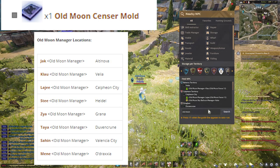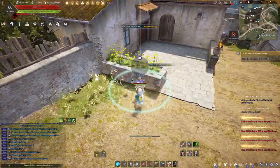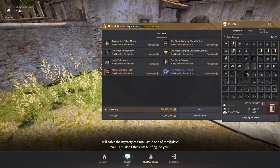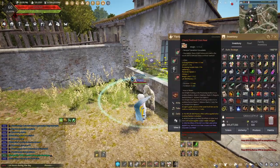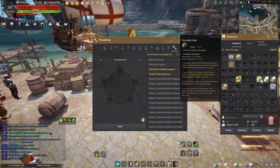The Old Moon Censer Mold can be purchased from any Old Moon Manager in the main towns. After acquiring all the materials, you can now manufacture it.